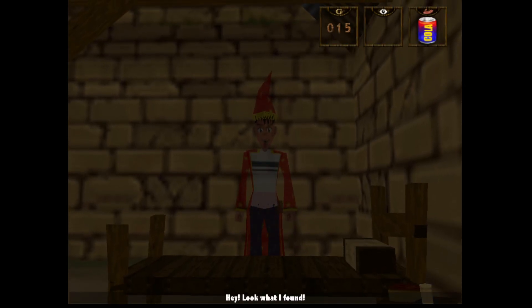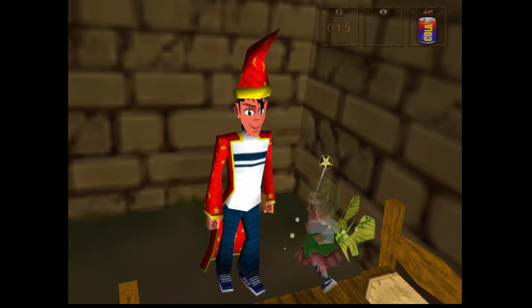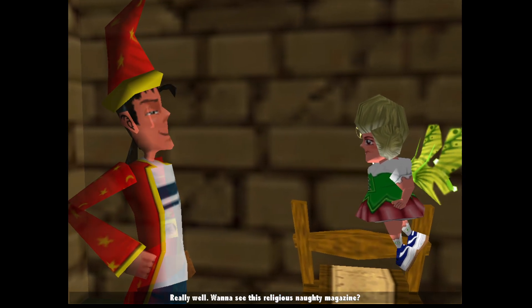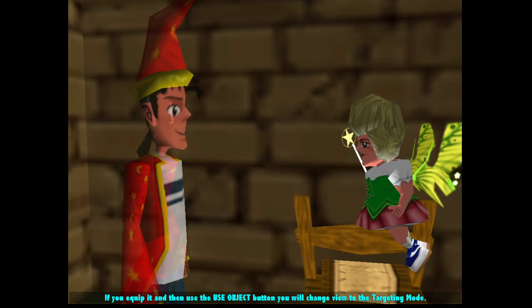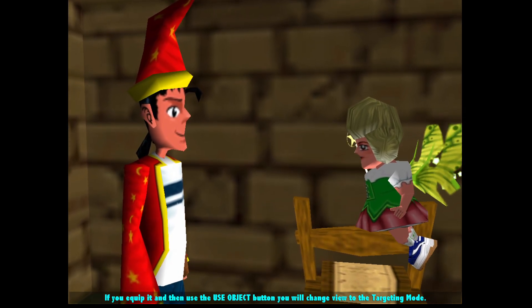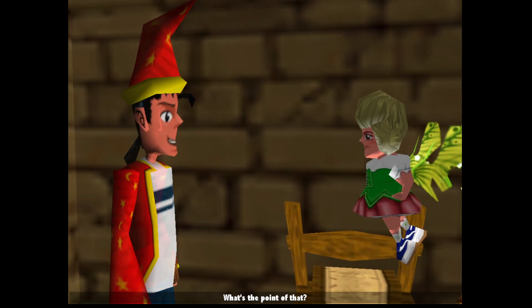There we go — looks like a naughty magazine. Can we get that? Hey, look what I found! That's it — this must be the chakara. So that is the chakara. Hi, how's it going? Really well — want to see this religious naughty magazine? Certainly not. I am here to tell you about the chakara. If you equip it and then use the use object button, you will change view to the targeting mode.